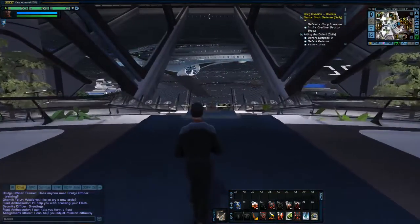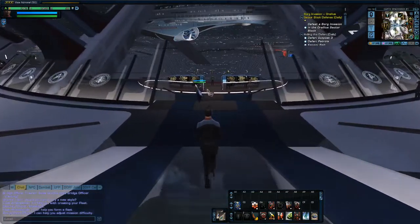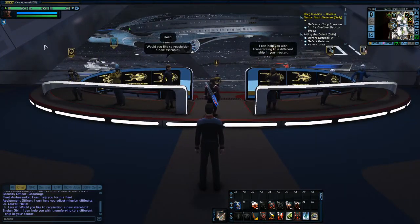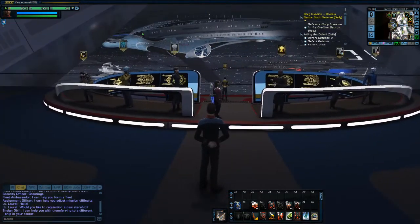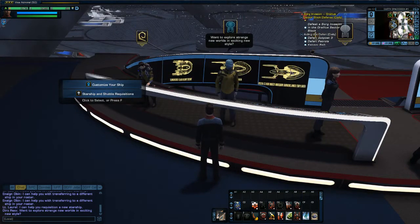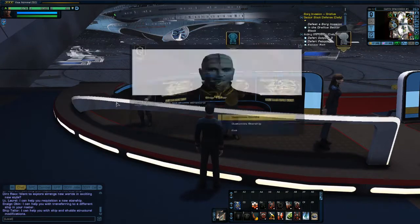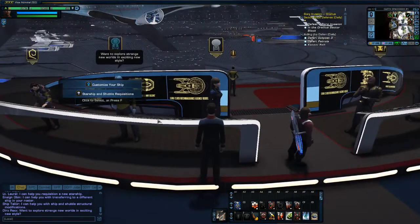Coming back out to the main area and down to ship acquisitions, they've put all the ship items — your engineer, your repair guy, all of it — in one area and they're all close together. This might create a bit of a traffic problem, but they're not having any of those issues now so I don't foresee it becoming one. They've got the various ships on the LCARS displays, cycling through the types available. Nothing changes in terms of the actual interfaces — when you go to customize your ship, it's exactly the same options as before.